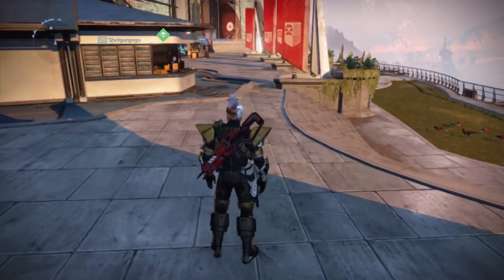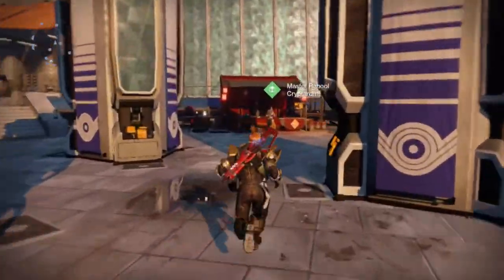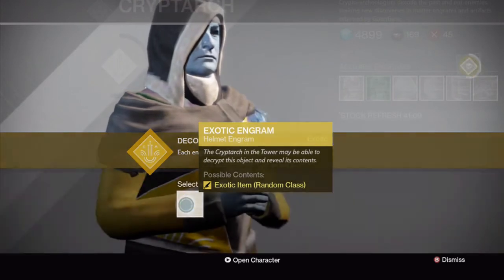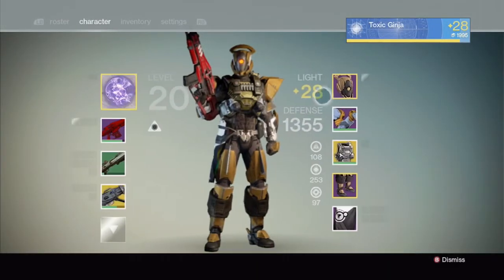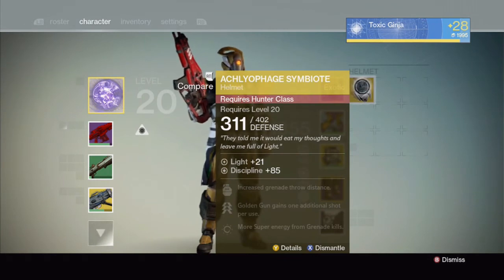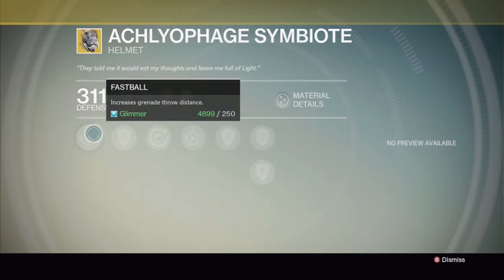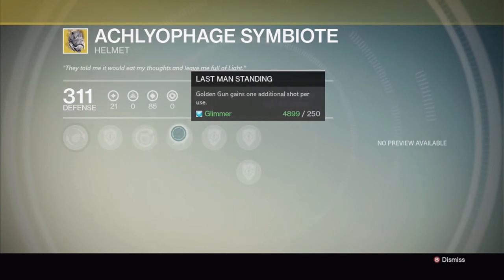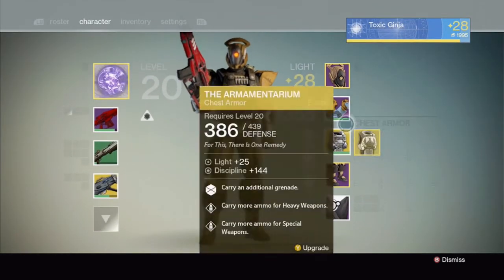Wait, you guys probably want to see what's in the Exotic Engram, so I'm going to hurry and go to the Cryptarch real quick. Alright, one, two, three — go! Got a Hunter item. It's the Aclophage Symbiote helmet. Fastball: increases grenade throw distance. Upgrade defense. Ashes to Assets: replenish super energy when you kill an enemy with a grenade. And Last Ditch: Golden Gun gains one additional shot per use — that's awesome! So I'm definitely going to level up that helmet.